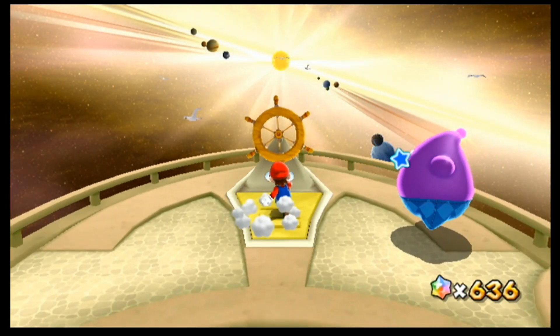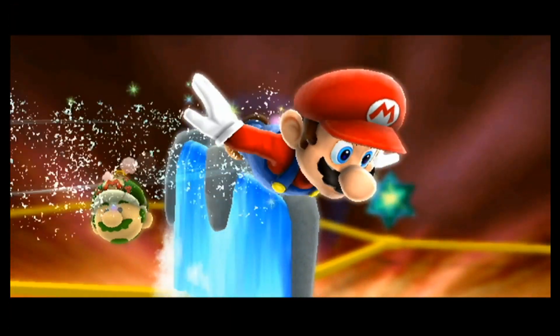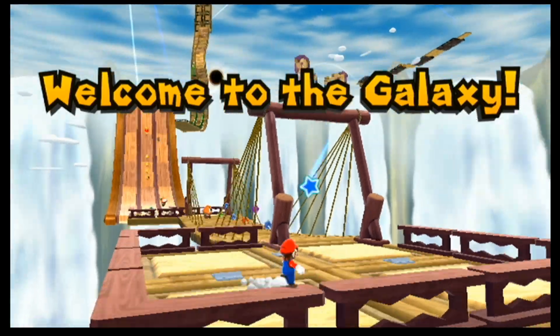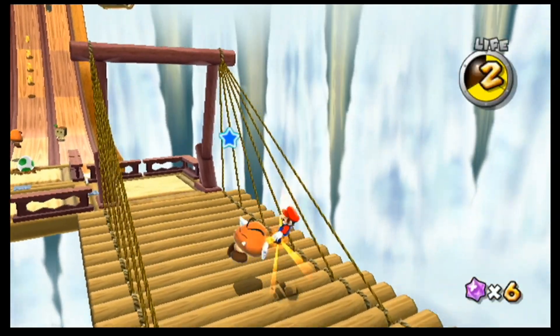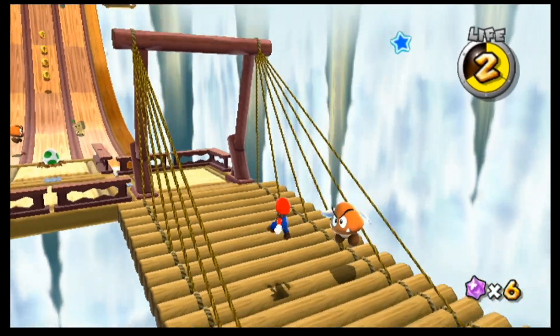I'll go there in this episode I guess, because I haven't been going for too long. But first things first — let's get the other star in Hightail Falls, which is a Hungry Luma. We need 30 coins, which shouldn't be too difficult. I missed a lot of coins — there's that one big coin in the second planet, and I don't think I got all of those. We're also going to have to stomp some enemies. I'll just do that real quick and meet you at the Hungry Luma.